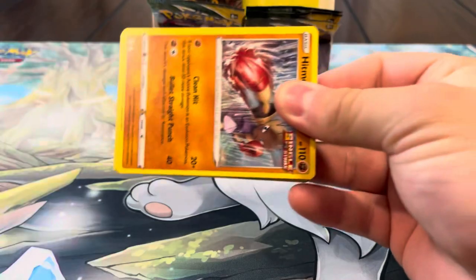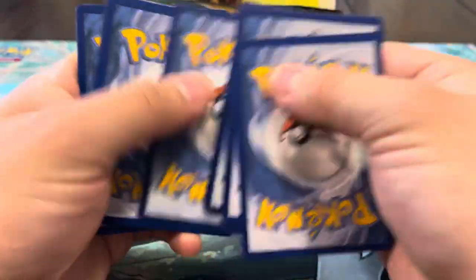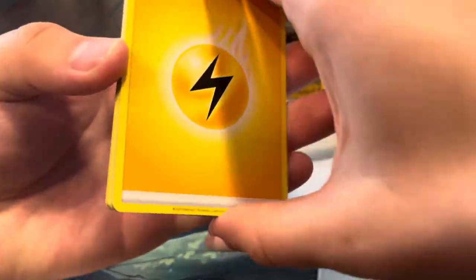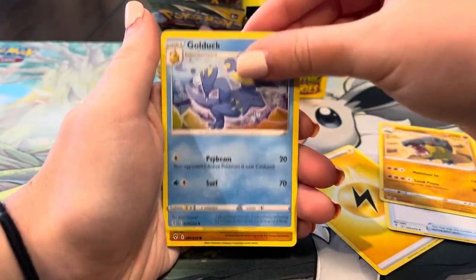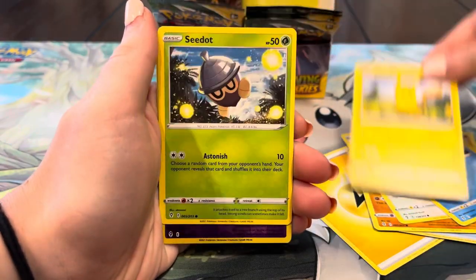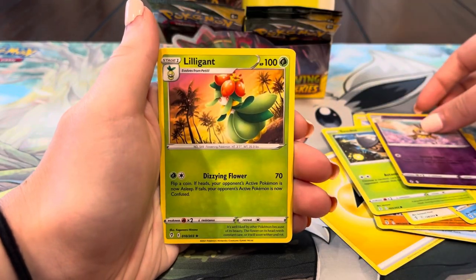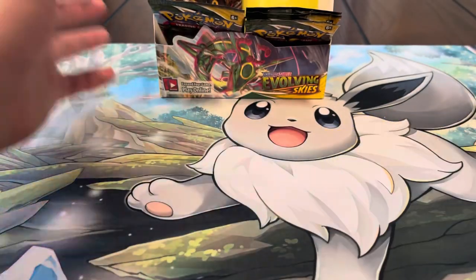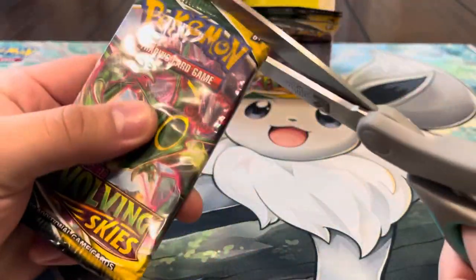Let's keep it going. Energy, Toycatcher, Hippopotas, Golduck, Hitmonchan, Fletchling, Tentacool, Pikachu, Slowpoke, Granbull — and Deerling. Looks like we're getting into another cold streak right now, but you never know — maybe we'll pull a banger with last pack magic.